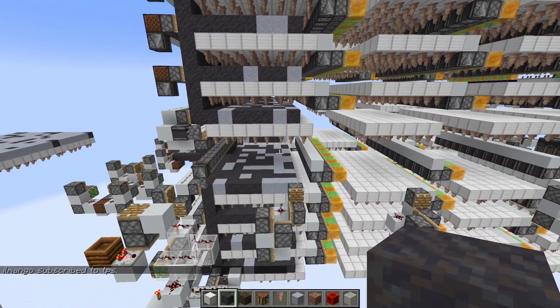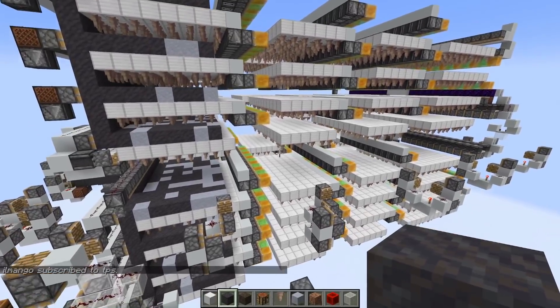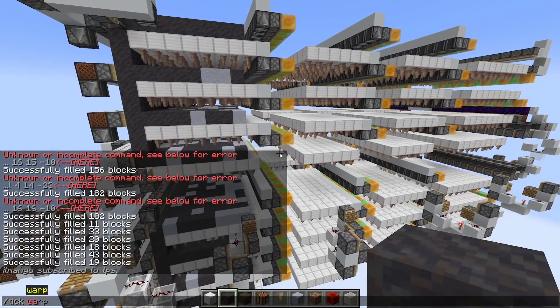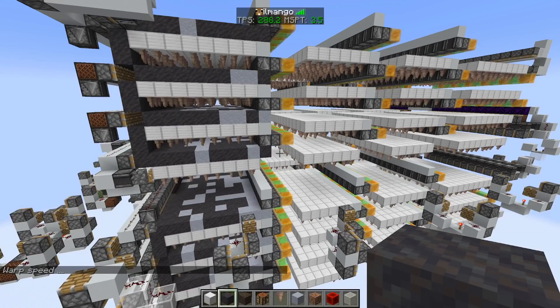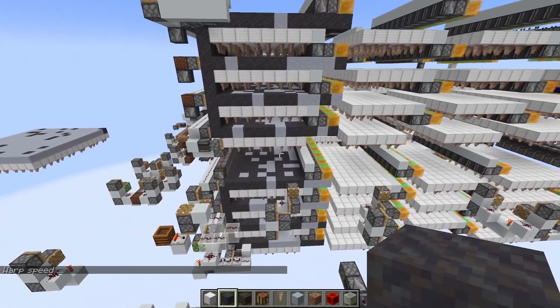You can check the lag — TPS is locked and we're sitting at 3 MSPT. Most of this is probably just the world running. We can also do a quick tick warp to get a rough estimate of how much lag this is actually causing. You can tick warp at 400 TPS, running the game 20 times faster than usual.